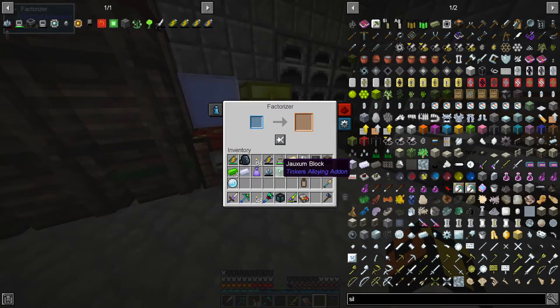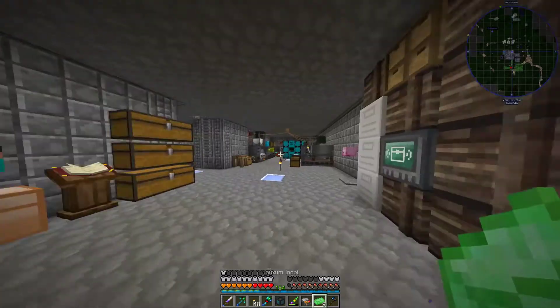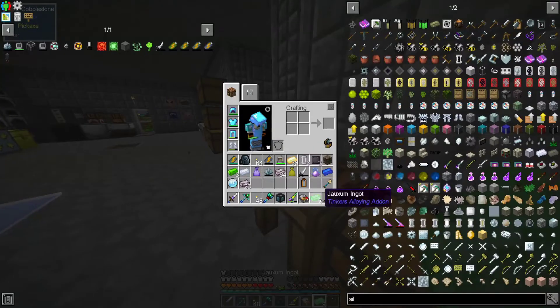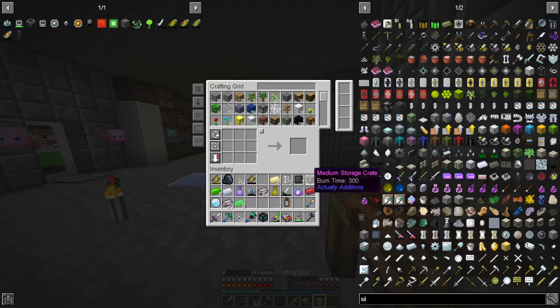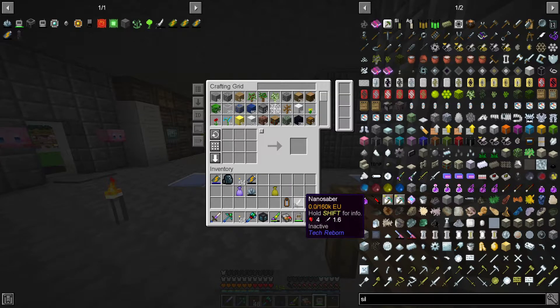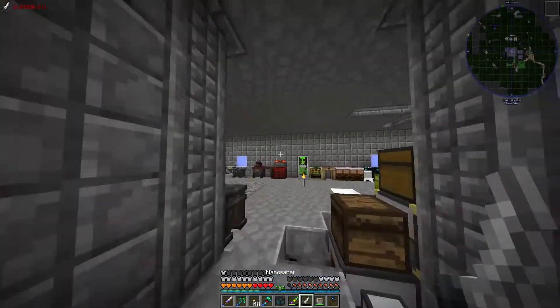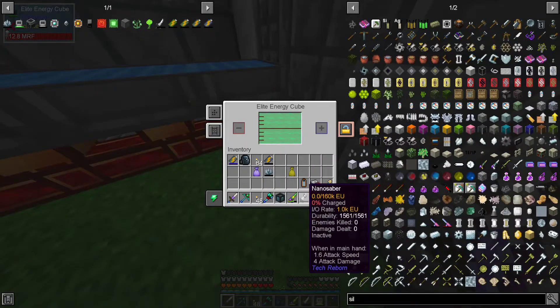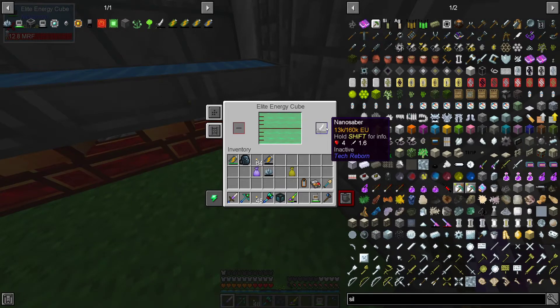Let's make this - not a block for starters. Let's change that back. Grab the rest of our Terax. Carbon plates, ancient dust, lumium, Terax, Doxum - put all this stuff up. Don't need the empty cells. Let's charge this guy and see what he's capable of. Okay, well that charges.